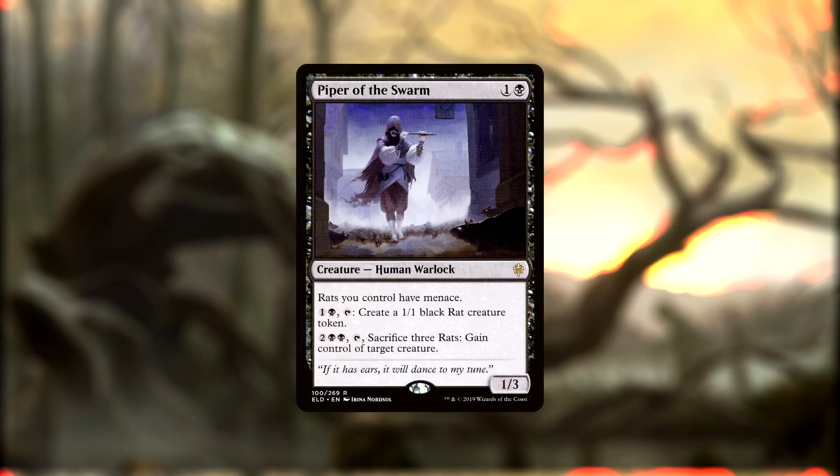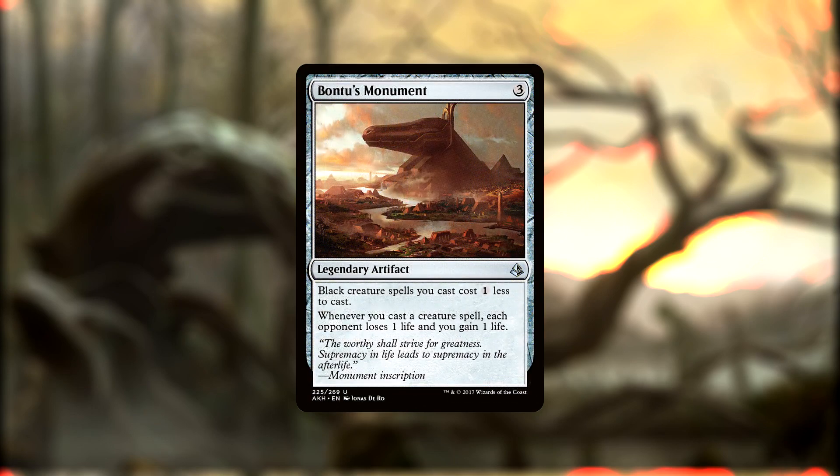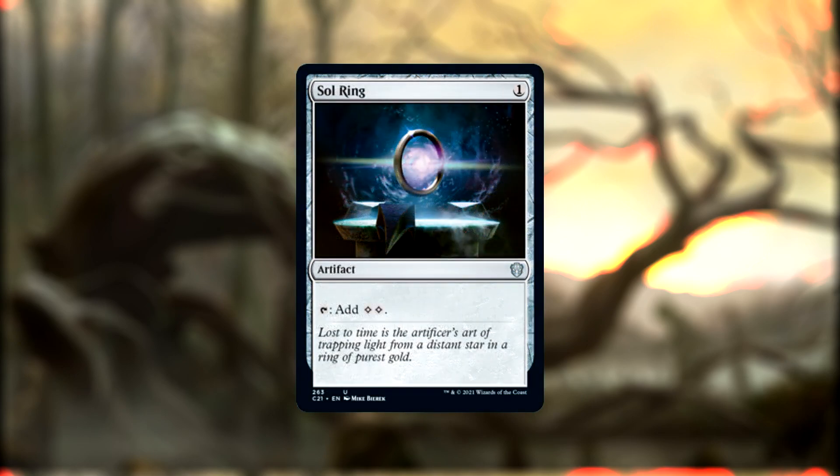Our last three non-land cards are Piper of the Swarm, who can make rats and sacrifice rats to mind control a creature permanently; Bontu's Monument, to cheapen our black creatures and drain our opponents for one life each time we cast a creature spell; and Sol Ring, because it's Sol Ring.